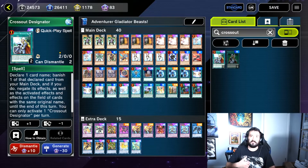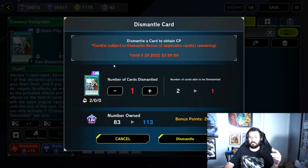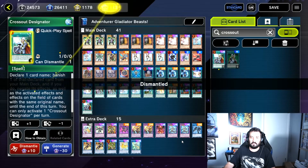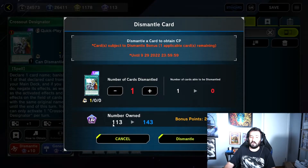In addition, if and when I do craft it again, there's a chance that it'll become glossy or prismatic. So here I go dismantling it. It indicates here that it's subject to the dismantle bonus, and I could do it up to two times — two applicable cards remaining. I had 83 CP before. I'm going to go up to 113 by dismantling it. Since this card went from three to one, I can do it twice, so I'm going to do it again. And that's going to bring me from 113 to 143 Ultra Rare craft points.